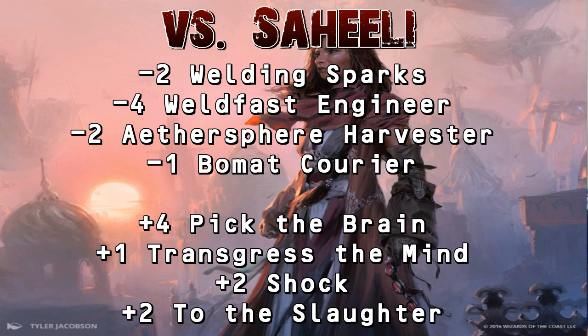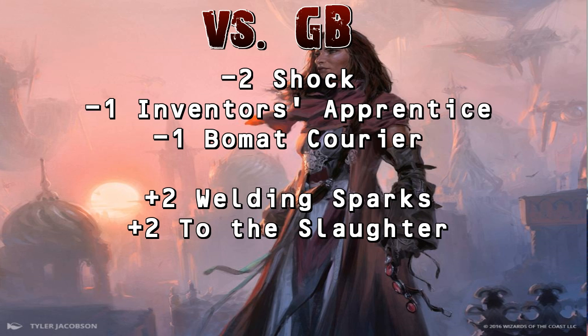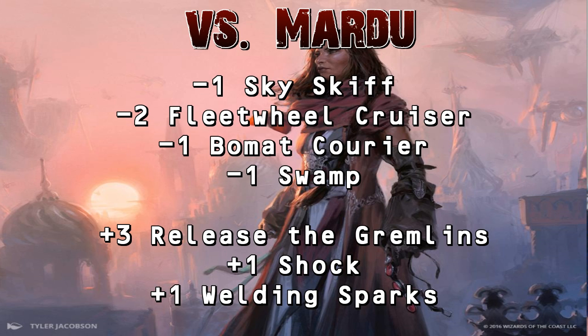Possibly our worst matchup is against any Green-Black variant — energy, counters, or delirium. They have a long game that crushes us, and Fatal Push ensures they get there. Against them we take out Shocks, an Inventor's Apprentice, and a Bomat Courier, then bring in two Welding Sparks for reach against their larger threats and To the Slaughter, which can take out anything — including Liliana if they're playing it.